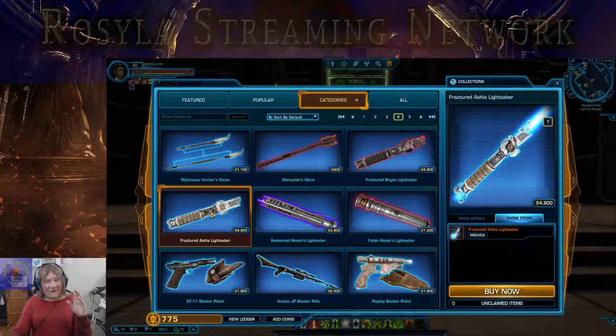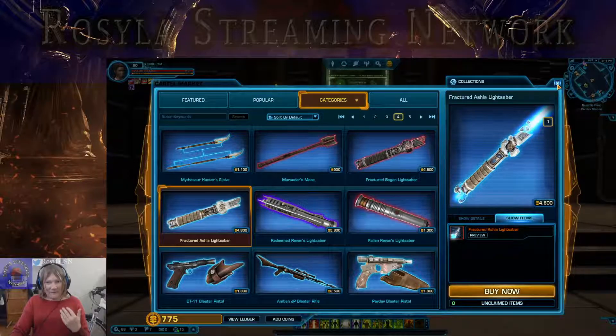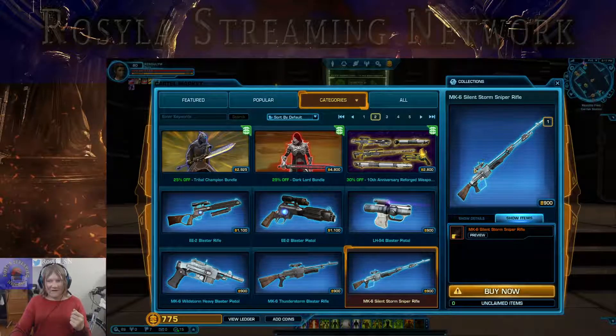But nonetheless, it is still 4,800 cartel coins just for the weapon alone — and then you have to, again, modify it. So let's take a look at another one, for example. Let's take a look at the MK6 Silent Storm sniper rifles — really nice looking sniper rifles — 900 cartel coins. So what does that mean? You spent $45 US for 5,500 coins, so that's about 20% of the amount you spent, which is roughly $9.